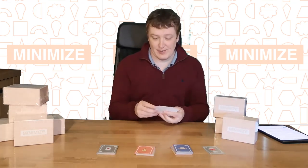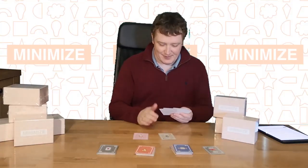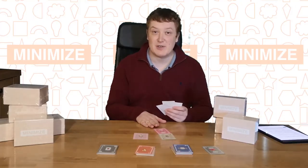So what's that done to my score? Well, I've still got a high card of 13, but my lowest card is now 6, giving me a range of 7. And I've still got the two 6s for the pro point, which gives me a score of 6.